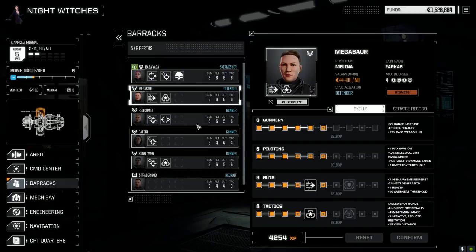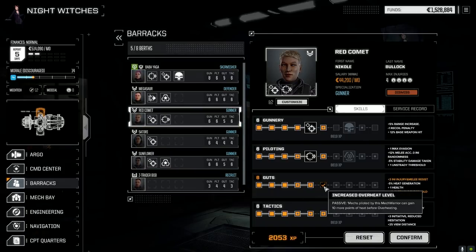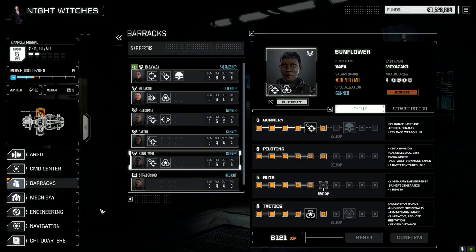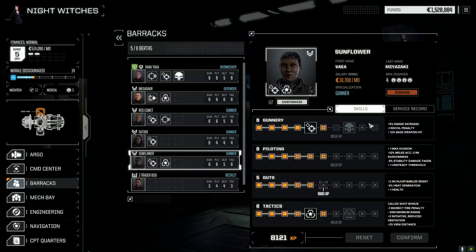Going through the pilots real quick to see if we got anything we can add. On Red Comment we could go for overheat threshold but I think we're going to save this for some gunnery. Satori we'll just leave for now. Sunflower — I think we want to leave this off, we're going to go for gunnery. We should be able to get it after a mission or so.